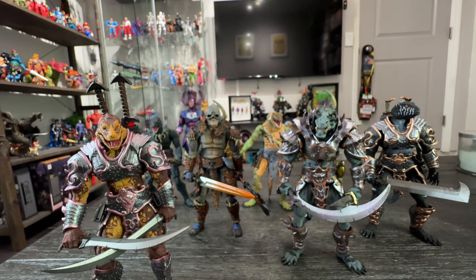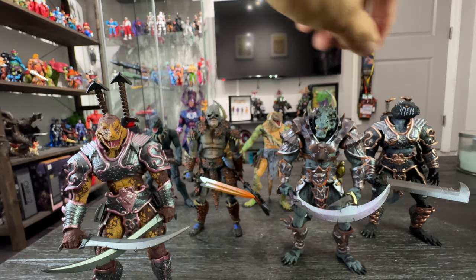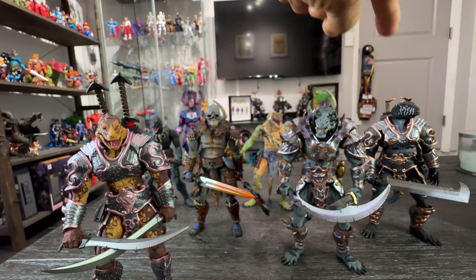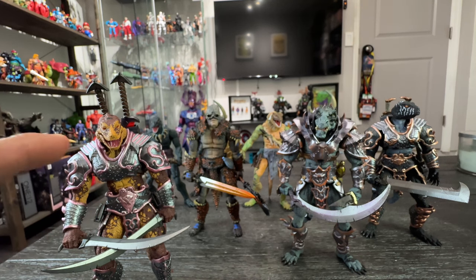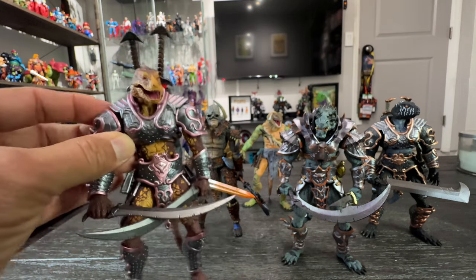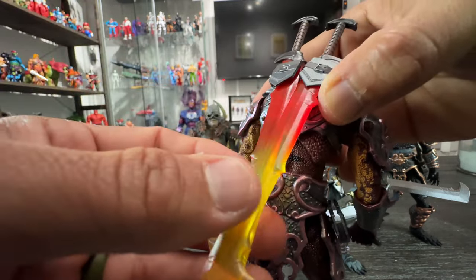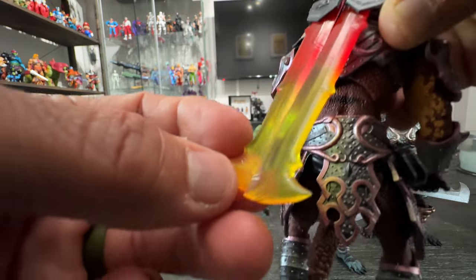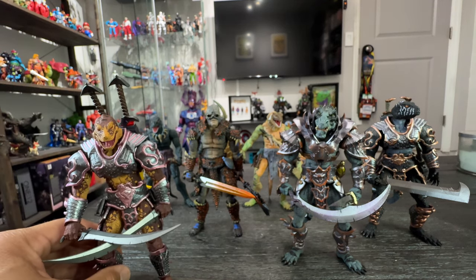If you have the accessory pack, you can switch the look on these figures. You can have kind of an open crest head on this one, and on the other you have more of a dinosaur look, which is really cool. This one here is the exclusive for the Kickstarter, but I believe you're gonna be able to get him at different toy conventions. I love the look of the weapons on the sentry — they look like lightsabers. Really cool, really awesome weapons.